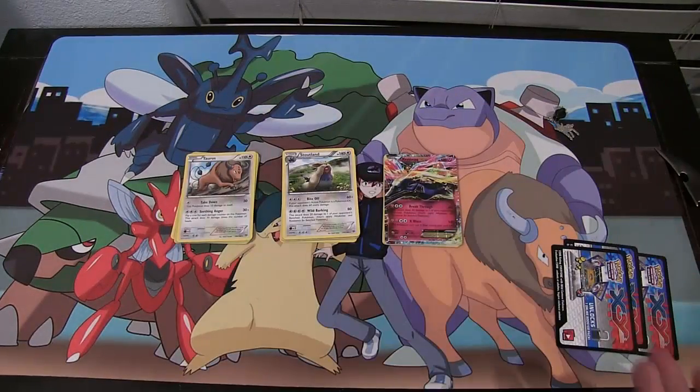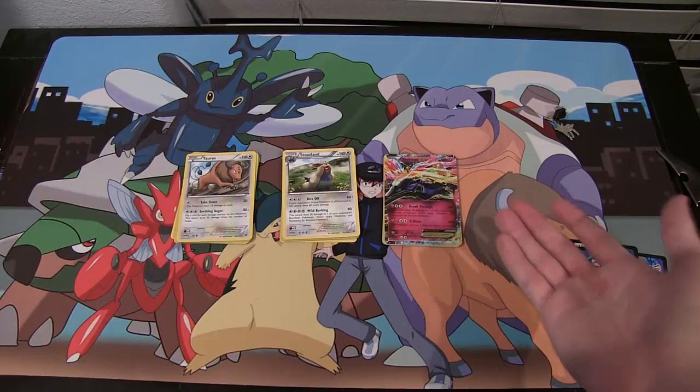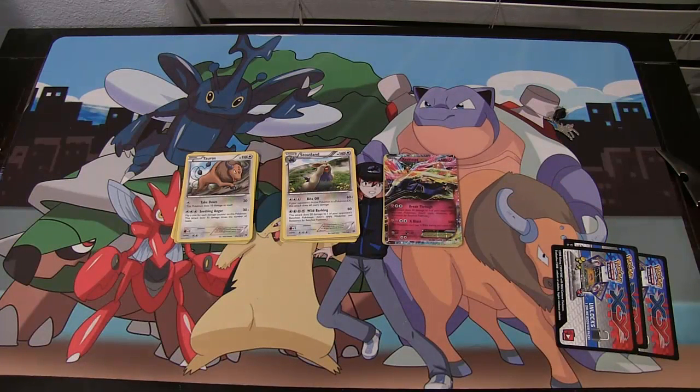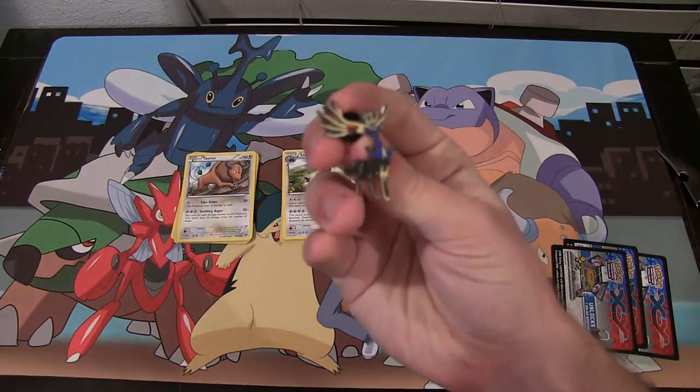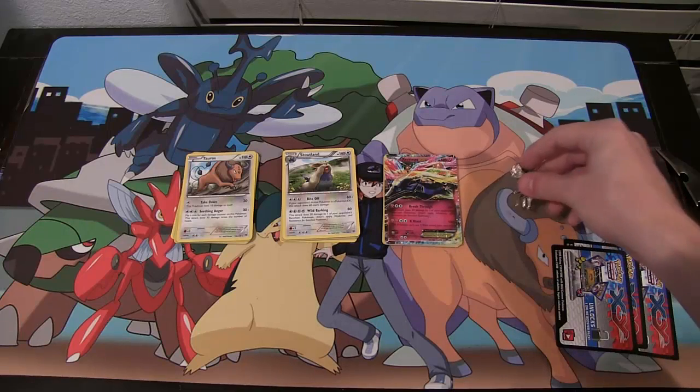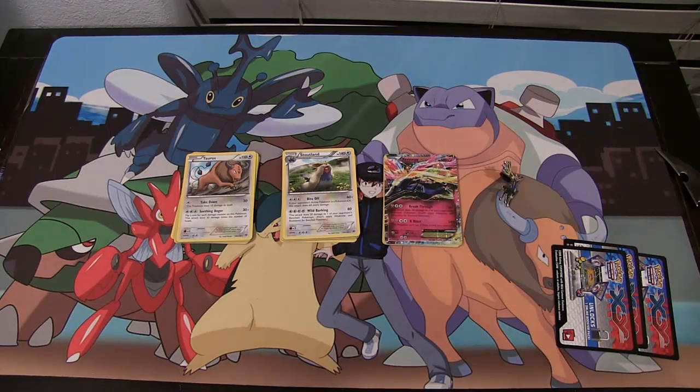Unfortunately, no Mega Blastoise, but I can't complain. I got a Xerneas EX — I think he's reprinted in the tins, but it's still awesome to get that from the packs. And we got the pin, so that's definitely worth it. I hope in the future we're going to see more of these pins. I would love to have Mega Blastoise, Mega Venusaur, Charizard, and all of them as pins as well. I don't know if they'll do it, but it would be awesome. Or the figures too.